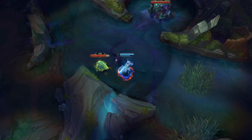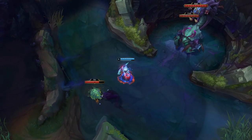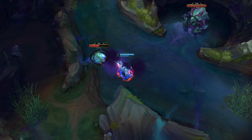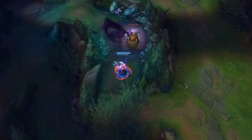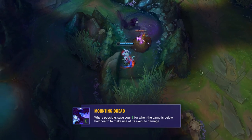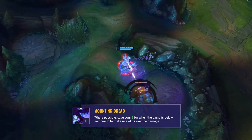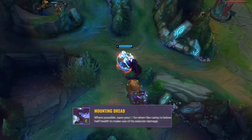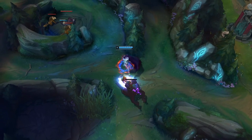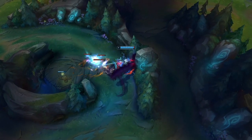Your W will also help with kiting as Wolf's attack on monsters slows them by 50% for 2 seconds, meaning fewer auto attacks land while it's slowed. When using Mounting Dread on camps, try to save it for when the camp is below half health. If you lead with E, you won't get the full execute damage from the third stack. This is really important in the early game, as an extra 100 damage can save you 2 auto attacks, and that's a lot of time.